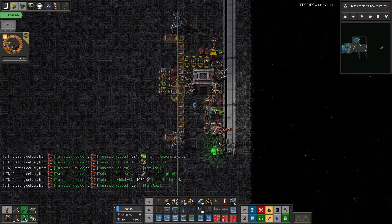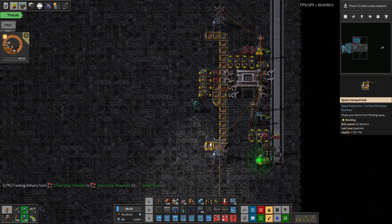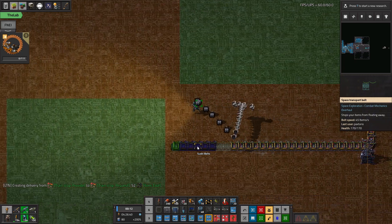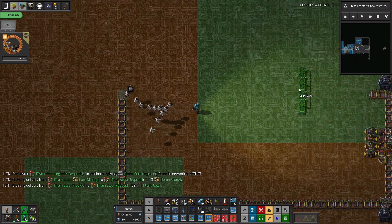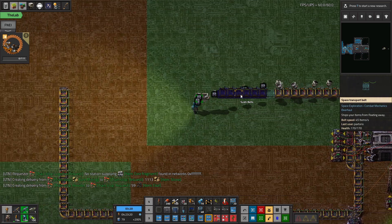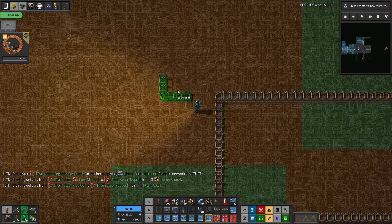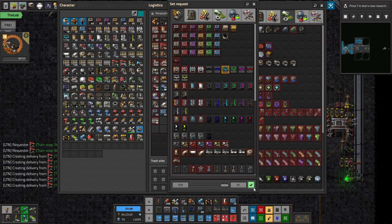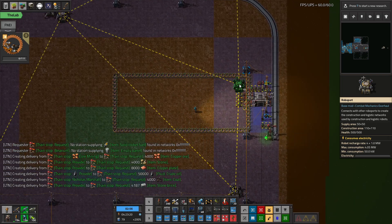This is our normal station, but what we're going to do this time is also make this another kind of special station that will also use the special belts. We only have so many of them left. Let's just request them all — the cyan ones, I think that's what we have mostly.